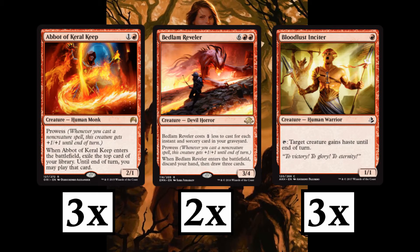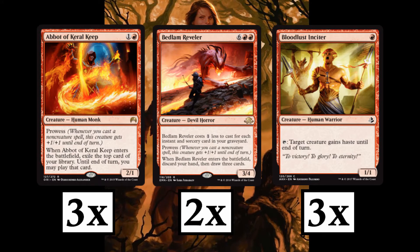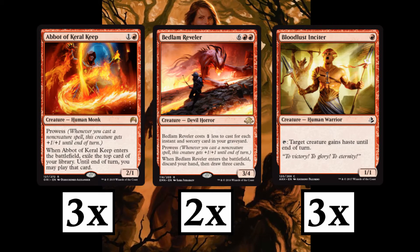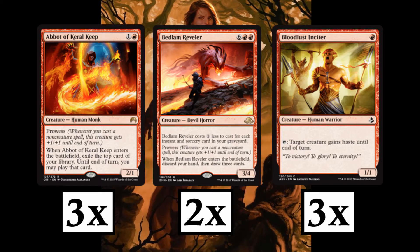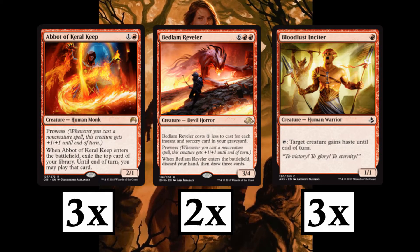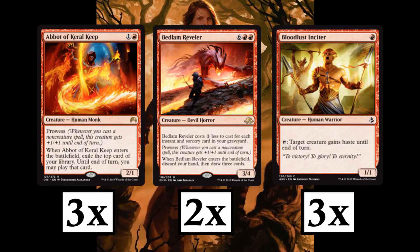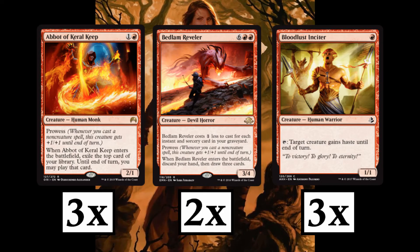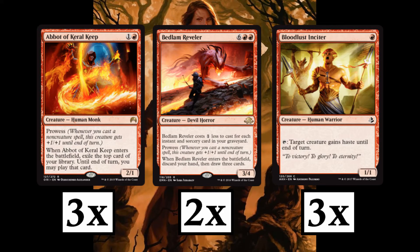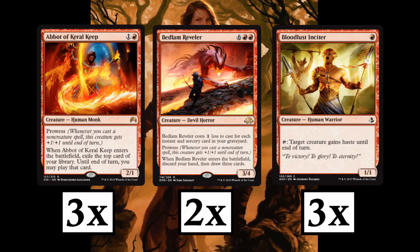Next we have 3 copies of Abbot of Keral Keep, 2 copies of Bedlam Reveler, and 3 copies of Bloodlust Inciter. The Abbot also has prowess and his enter-the-battlefield ability is real helpful. Since we are running an aggro deck, we don't really have a lot of cards in our hand most of the time. When he enters the battlefield, you get to exile the top card of your library, and until end of turn you may play that card. Remember to not play a land until after his ability resolves so you're not throwing away a land.